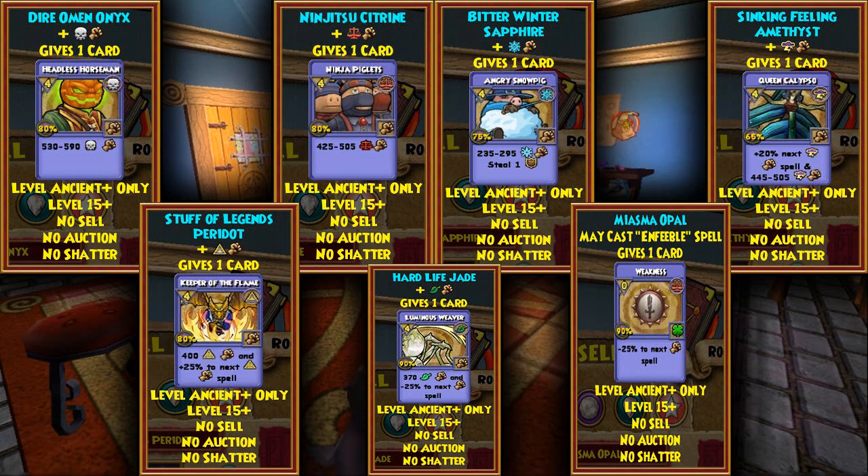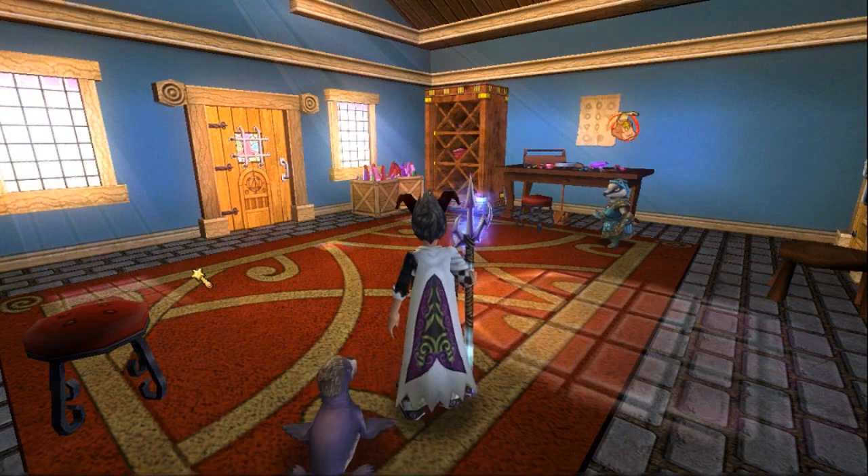These jewelries are kind of overpowered, no lie. I wouldn't mind having that Queen Calypso jewelry at low level. These will only work well at low level. Depending on how much damage it gives — if it gives around six or even higher — I wouldn't mind using it. I'm not gonna use the Boon one because I have too many pets that already have Boon. At max level it's kind of useless, no lie.